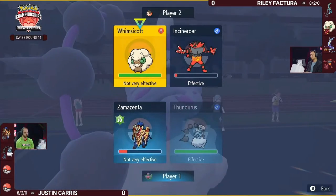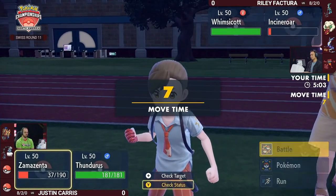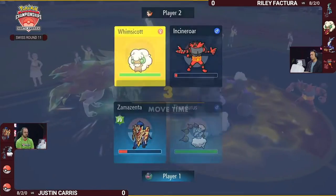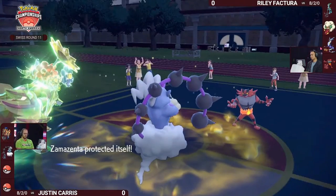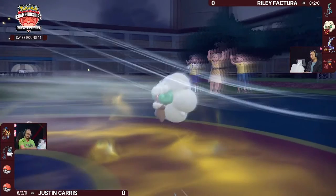Worth calling out that Incineroar has a four-move set with Assault Vest, giving access to Flare Blitz, Fake Out, U-Turn, and Knock Off. Wondering if U-Turn might be important here if you're trying to get super effective damage into Zamazenta, but you're not going to be able to land it anyway because of that Protect.